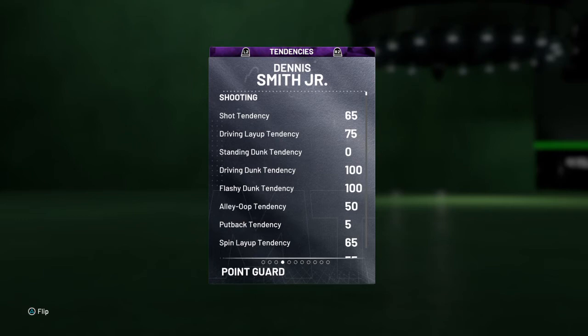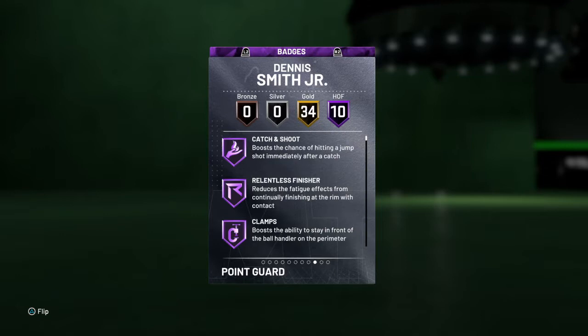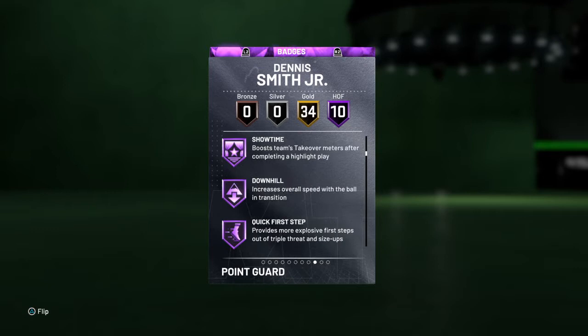He's got 100 on striving and flashy dunk tendency and 50 on the alley-oop dunk tendency. He's got 10 Hall of Fame badges: catch and shoot, relentless finisher, clamps, pogo stick, contact and fast break finisher, showtime, downhill, quick first step, and range extender.